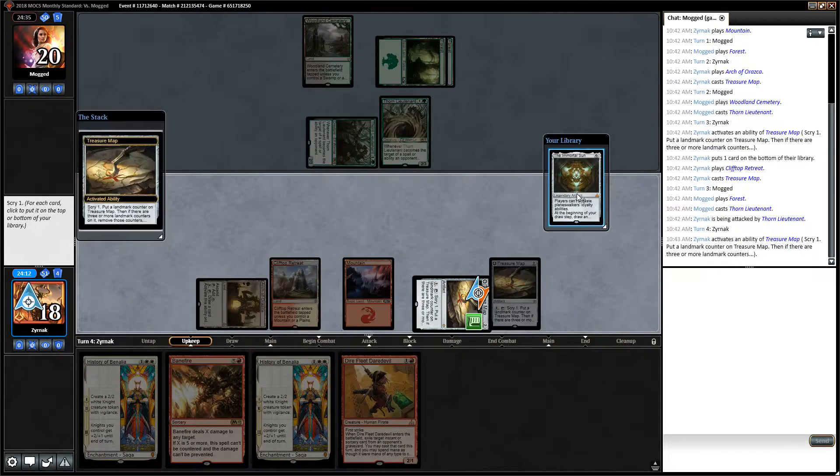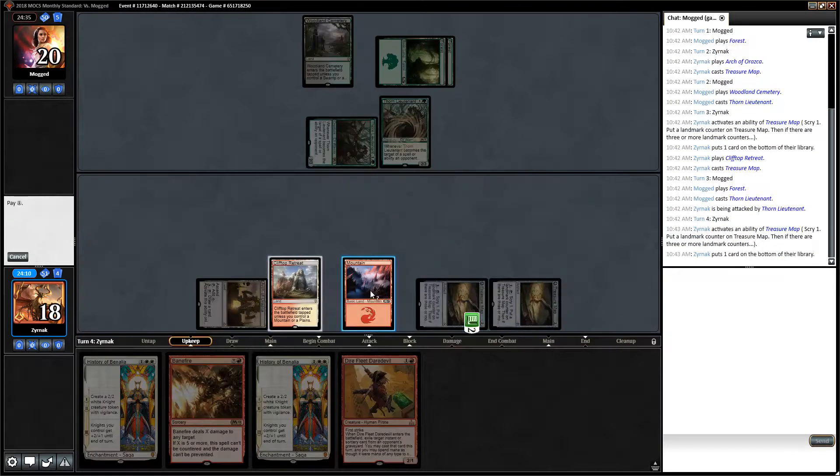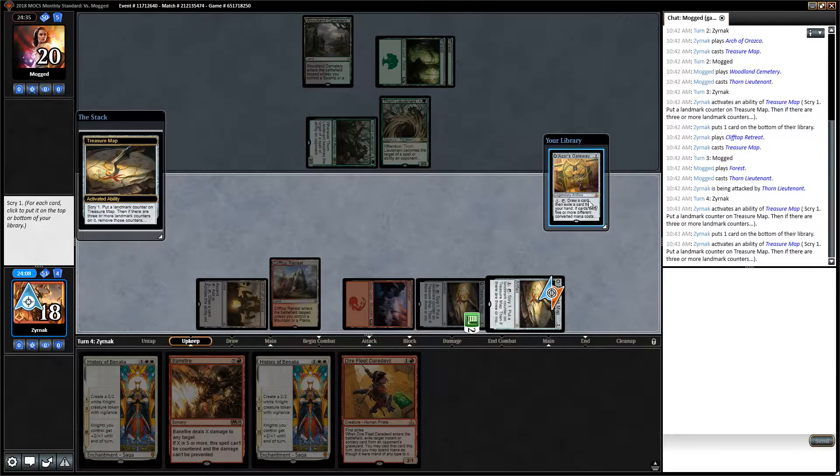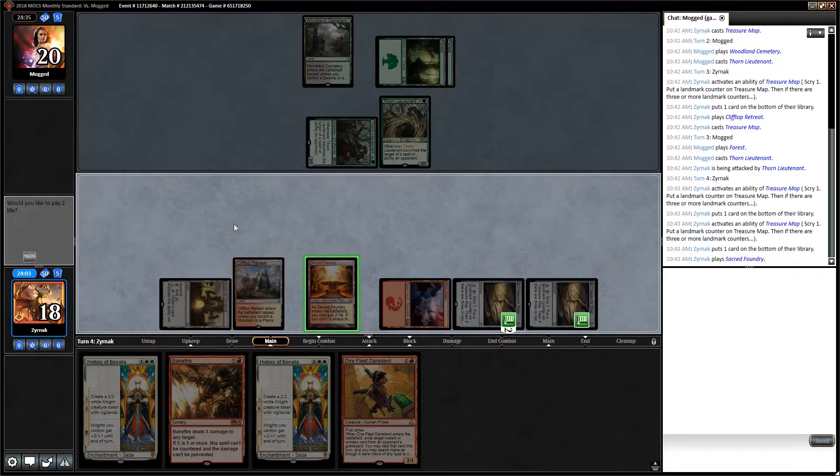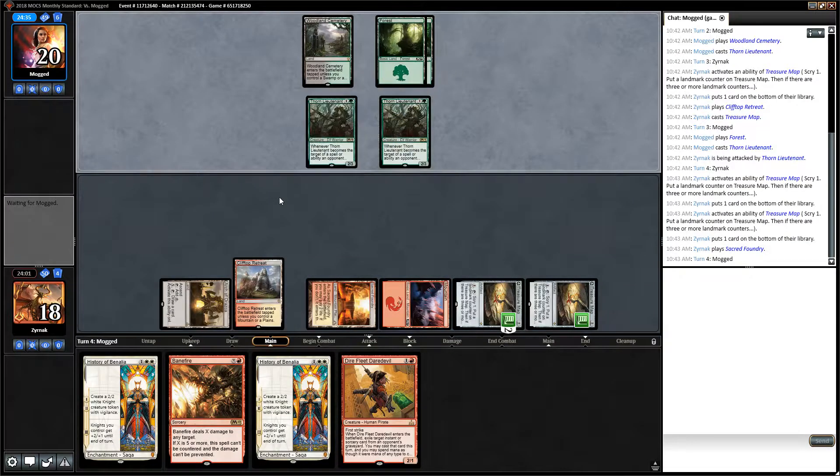Scry for Plains. Not the Immortal Sun. Not Azor's Gateway. I'm going to play that tapped, and I will have tons of mana next turn.